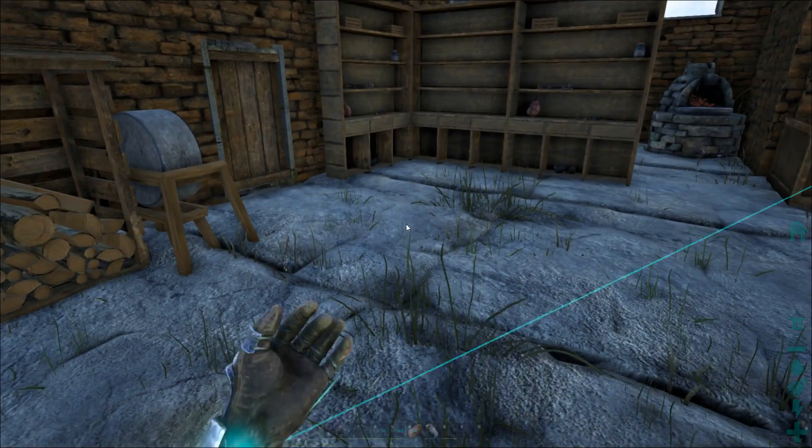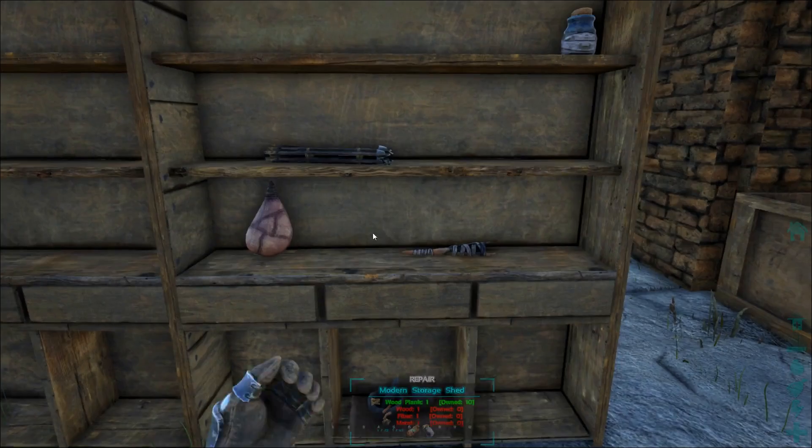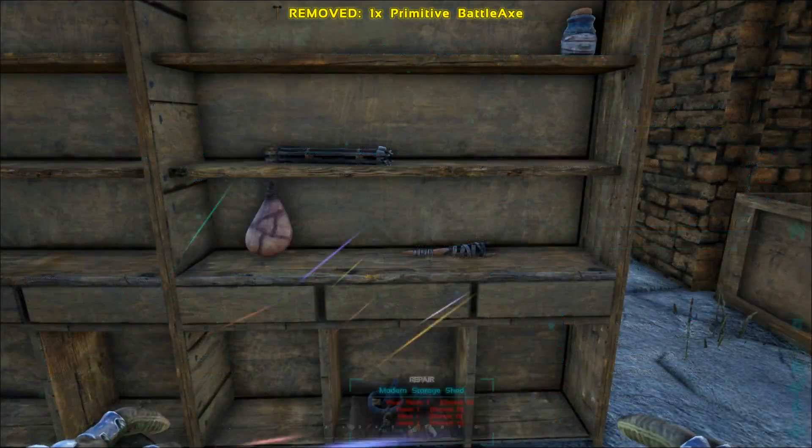Let me check my inventory and unload some stuff — we're going to get some carbon and we don't want to have too much weight on us. I'll put the battle axe in here for now, we'll get to that in a different episode.